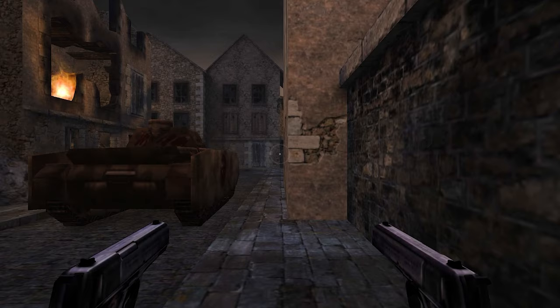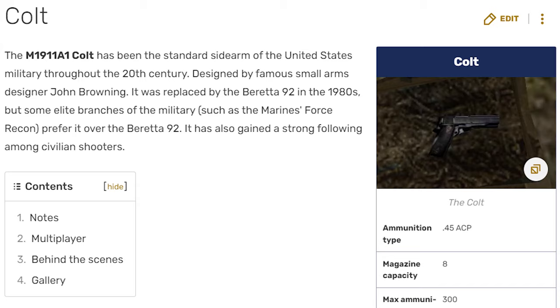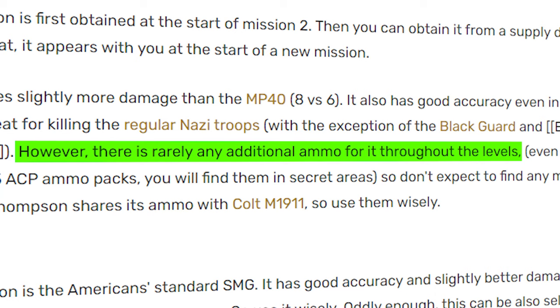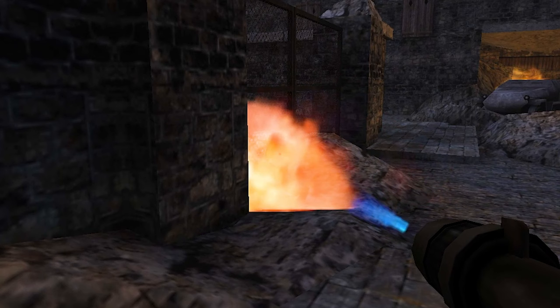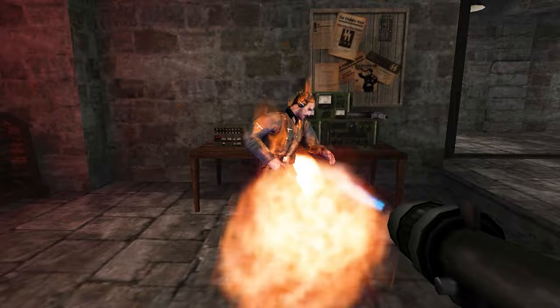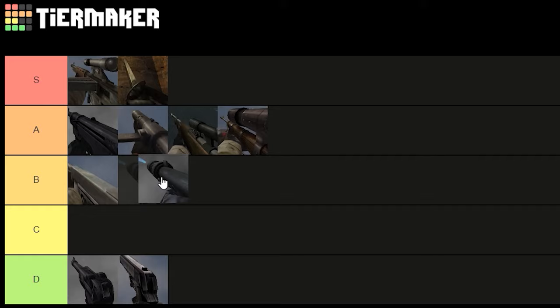Chapter 4 is the closest this game comes to being an average FPS game — it's not bad, I just don't have anything to say about it. We get some new weapons. The Colt 45 — I have no idea why this gun even exists. It does slightly more damage than the Luger, but uses the super rare Tommy gun ammo. The wiki straight up says don't use it. D-tier. But here's where it gets interesting: the flamethrower. It might look very cool, but it has this weird delay that ruins it for me. I didn't use it too many times since enemies can deal damage before they catch on fire, but it's still very fun to use. B-tier.